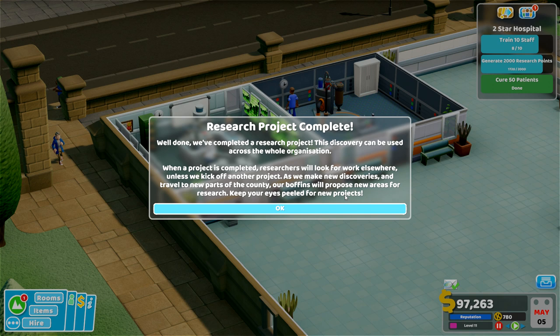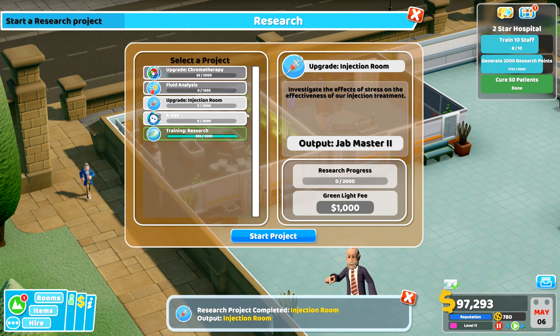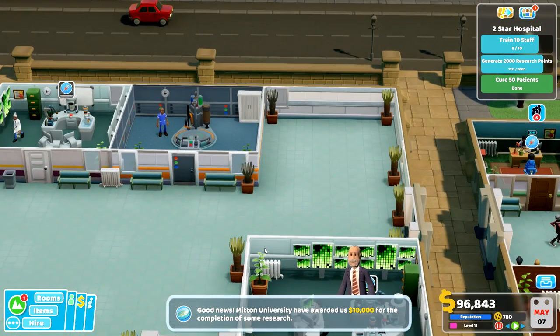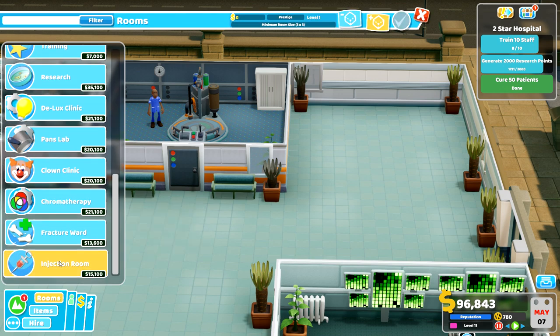Research project complete — well done! This discovery can be used across the whole organization. When a project is completed, researchers will work elsewhere unless we kick off another project. We shouldn't really leave them idle — they should concentrate on researching. As we make new discoveries and travel to new parts of the county, our boffins will propose new areas. Research complete reward: Injection Room! We're going to build that — it'll be a perfect end to the episode.